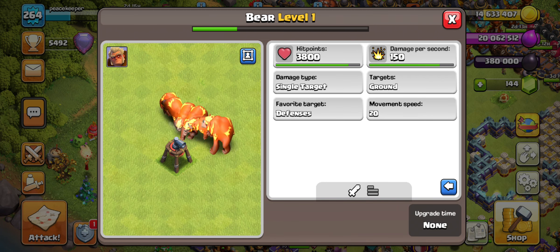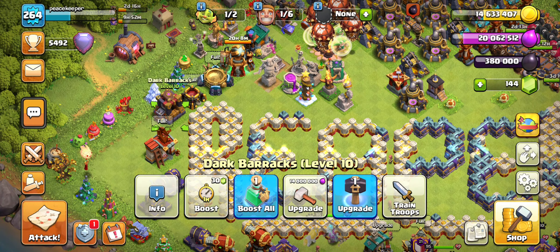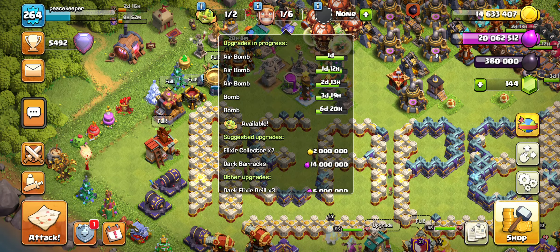In bear form, it deals damage to a single target, targets ground troops, favors defenses, and has a move speed of 20. It doesn't jump walls, so it can get stuck on them, but other than that the bear form is very handy.